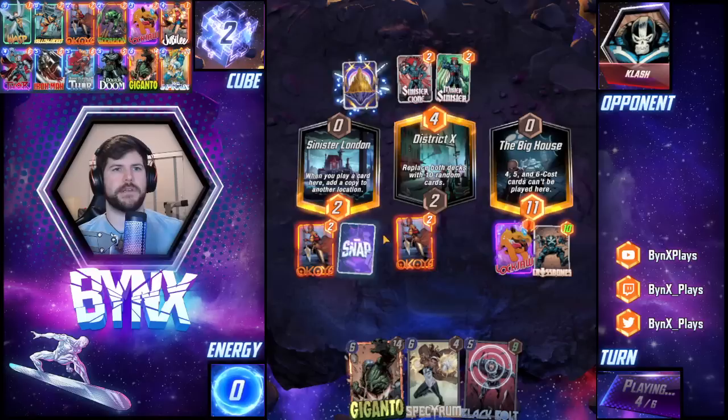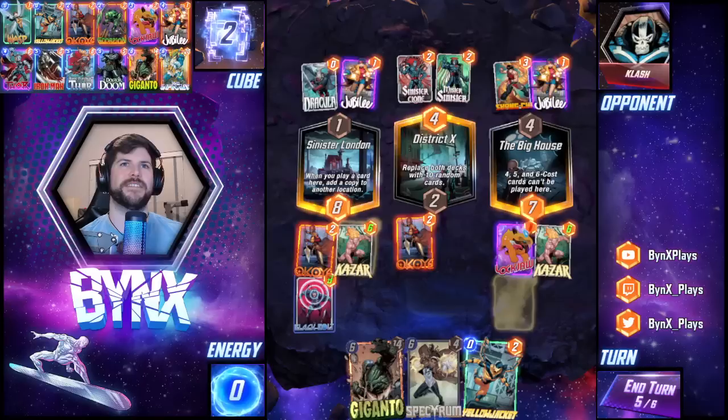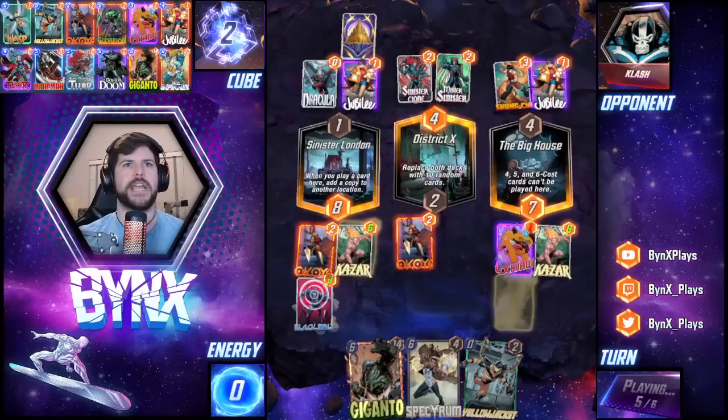A double upgrade of Black Bolt is nasty. Jubilee is a bit spooky but it can also be horrible. Shang-Chi killed my Crossbones — piece of garbage. Am I going to discard all their cards out of their hand? Let's take that. I suppose maybe I could have Yellowjacketed middle there, so I don't get any problems from playing it. Maybe I should have Yellowjacketed in the Lockjaw there.